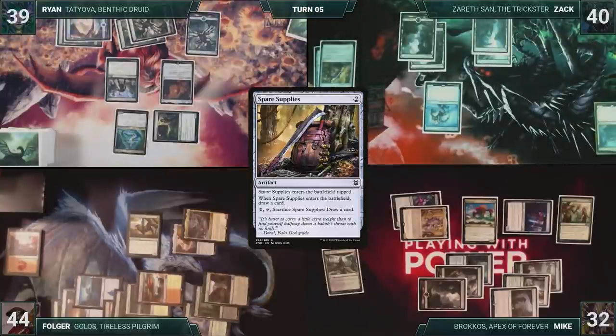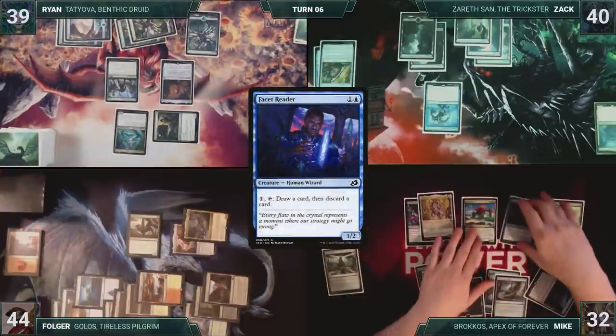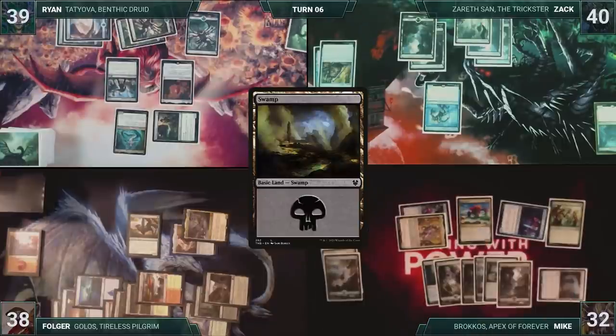Zack draws and then plays a Swamp for turn. He passes. Mike draws and then activates Facet Reader, drawing and discarding. He plays a Swamp for turn. He attacks Folger with Brokos. Folger takes it, and Mike passes the turn.